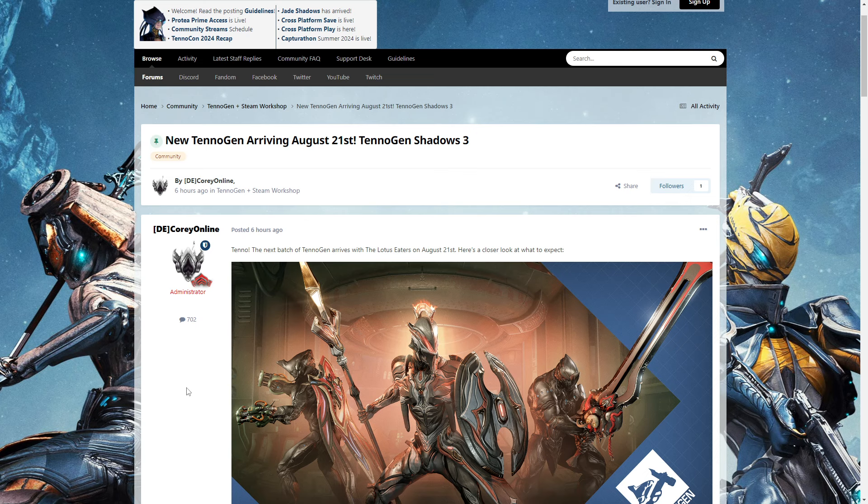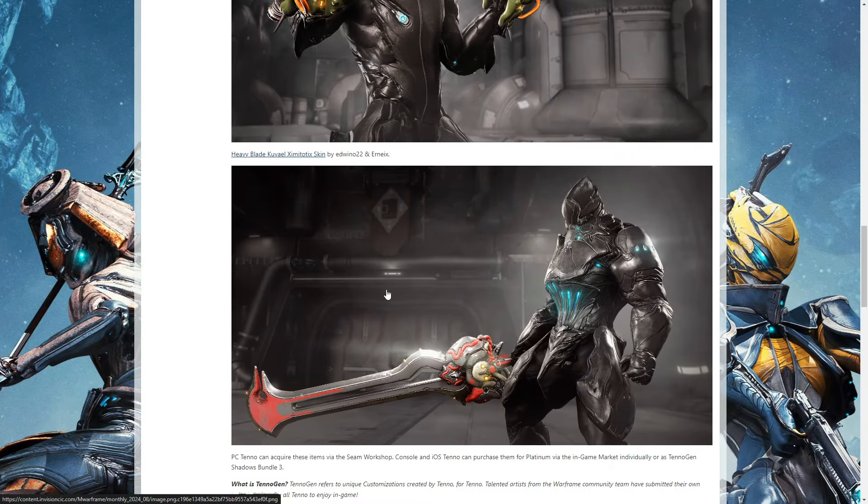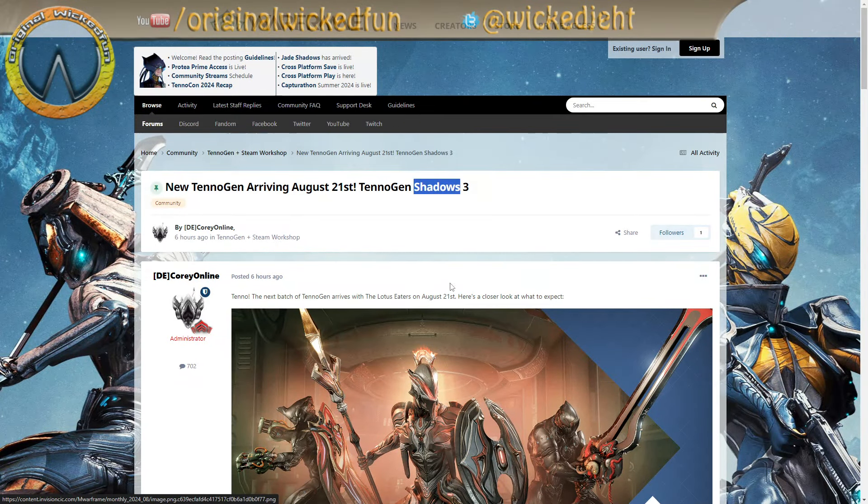They have kind of sneakily — but not really, because they said they might do this — added TennoGen Shadows 3, whatever that means. They said they weren't going to give them numbers and then gave it a number. You'd think 'Shadows' would mean a darker theme, but everything here is Grineer-based. It's coming August 21st as part of the Lotus Eaters update. Please let me know in the comments when they started using 'Shadows' to describe TennoGen items, because there's nothing dark or eerie about this other than using dark silvers instead of bright silvers. Thanks for watching.